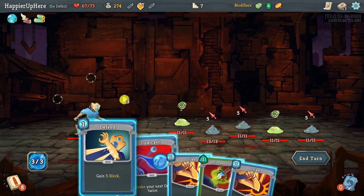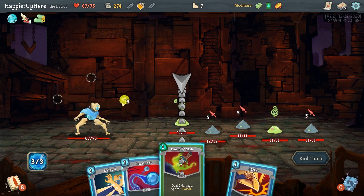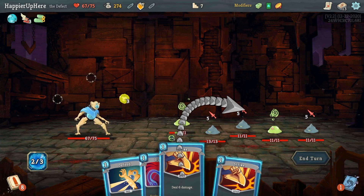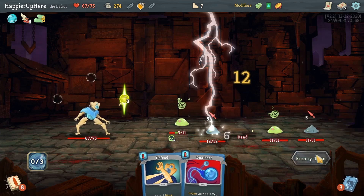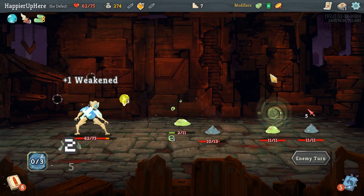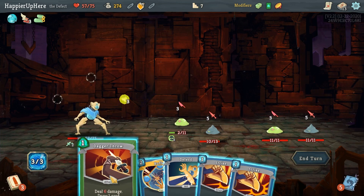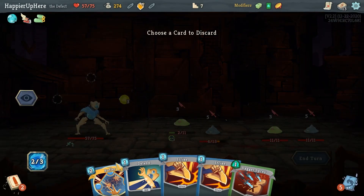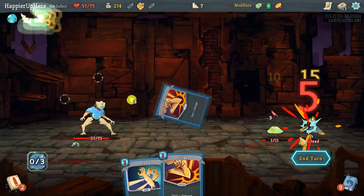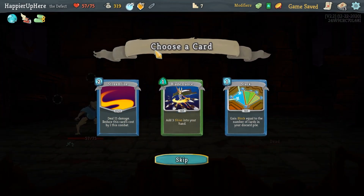I'm looking for the Dagger Throw. Let's do Poison Stab on this guy — he'll be dead in two turns — then double Strike. Unfortunately I'm going to be weakened here. Can I kill another one? Yes — Dagger Throw, Dagger Spray, Strike, and the orb will kill the next one.